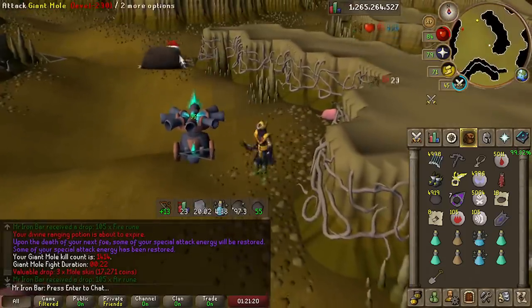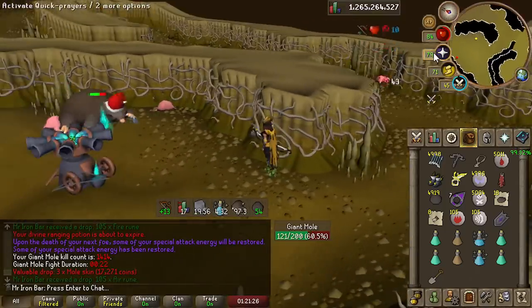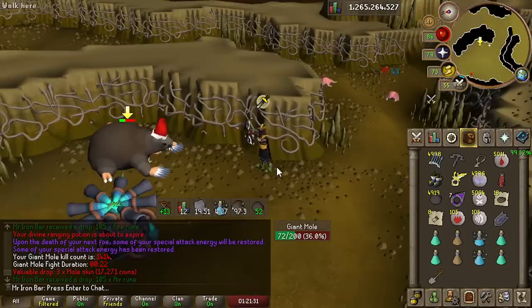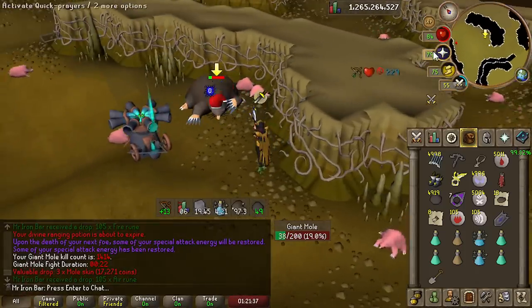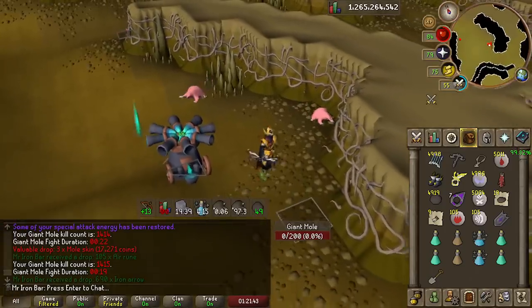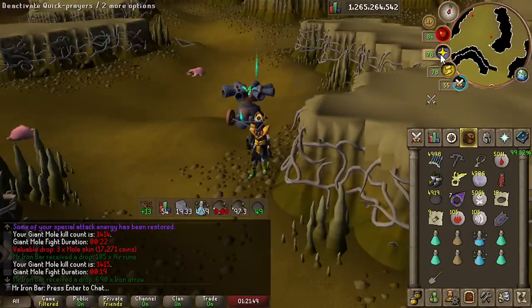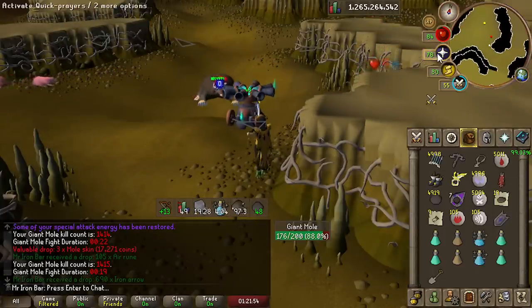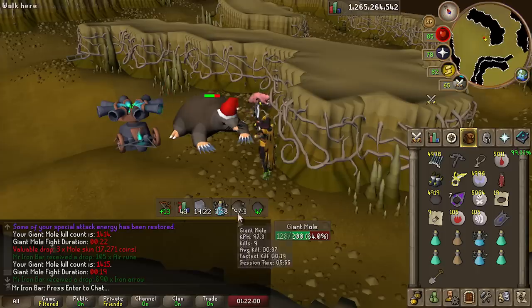Another showcase: Full Masori at the Giant Mole. I should be getting at least 2 max hits with the Twisted Bow at Giant Mole. I always need bird nests, so it's always good to go there. I used to get around 80 kills an hour — I wonder if we can do better because Masori is quite the upgrade. Full Masori Giant Mole is so nice. Definitely noticeably better than Shadow now, even without Dragon Arrows. With Shadow I was using literally the best setup, and this isn't even the best arrow with Masori, yet it's still noticeably better.